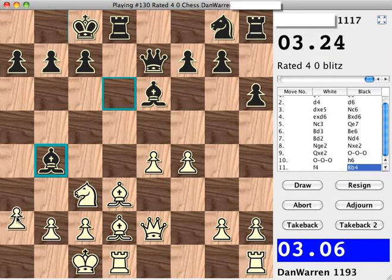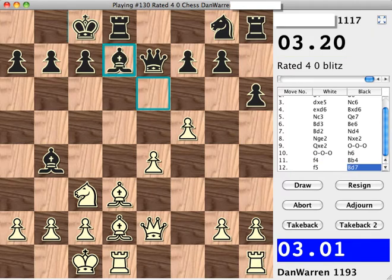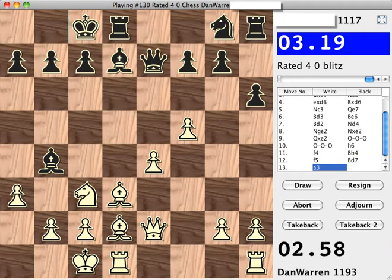Let's decide what to do here. I think I'll attack the bishop by playing pawn to f5 first, and then let's see what black wants to do about this bishop on b4.